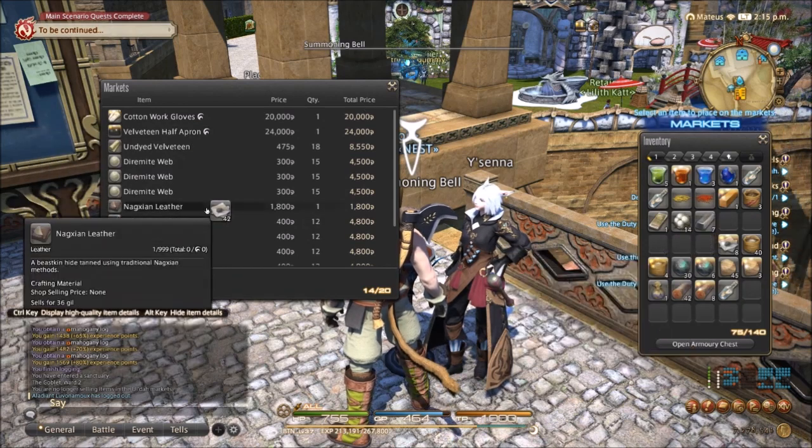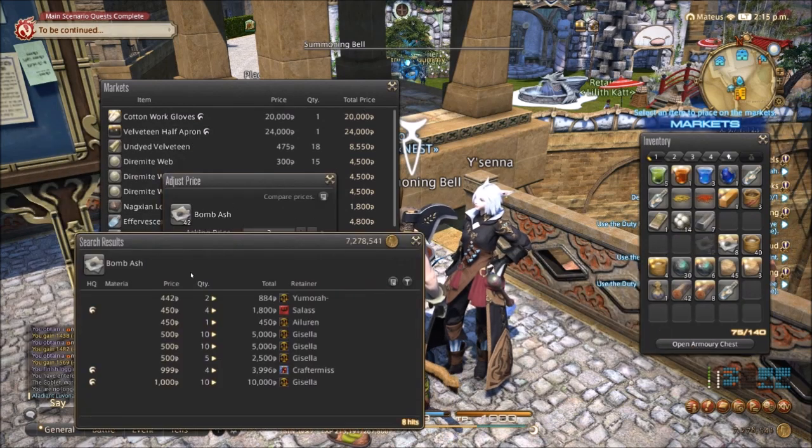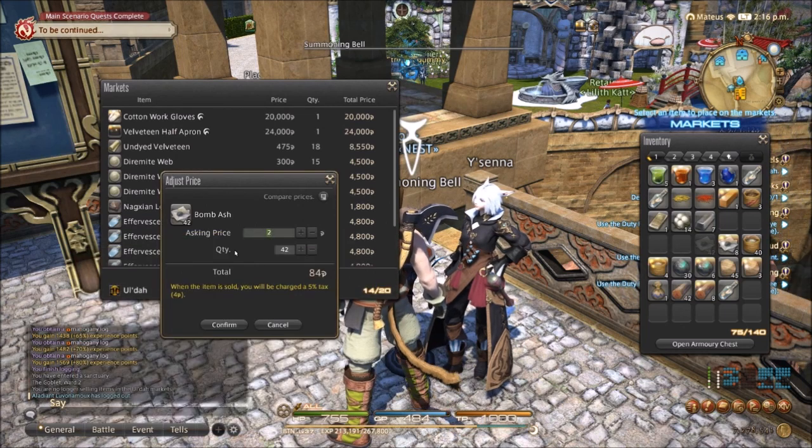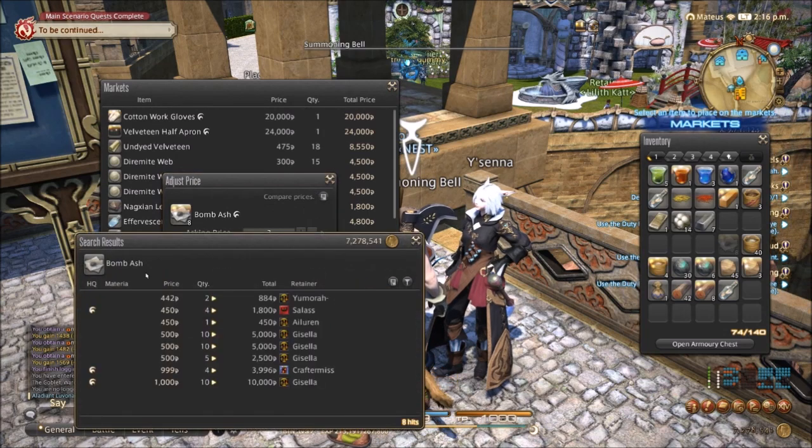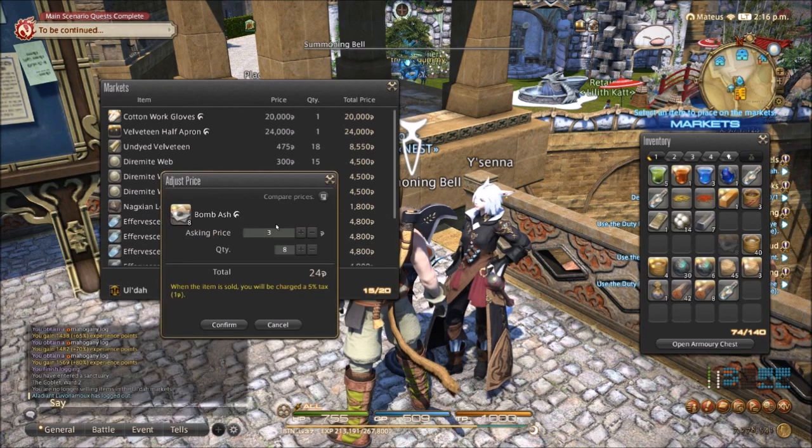Bomb ash — this is a big-ticket item. It's a little low here, but I'm going to do 475 and sell the whole stack of 42. Then the high-quality at 900. That's pretty expensive, but people will pay it.